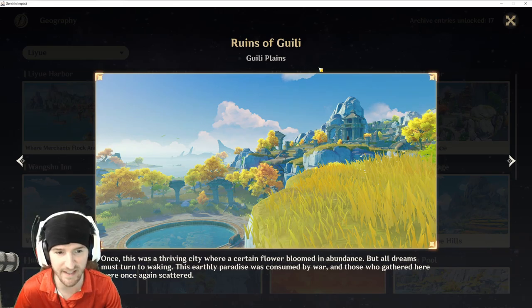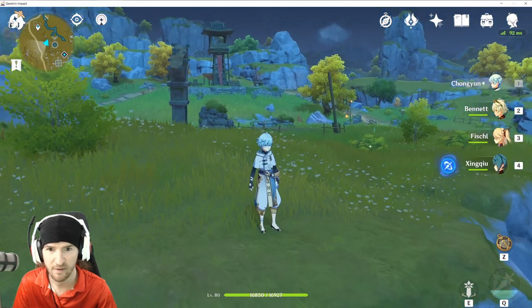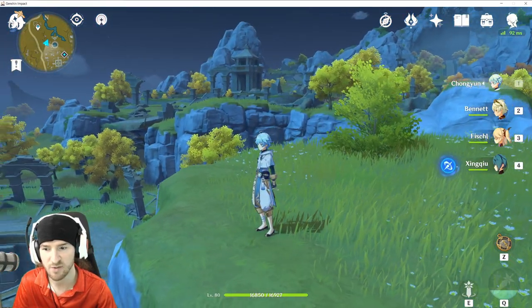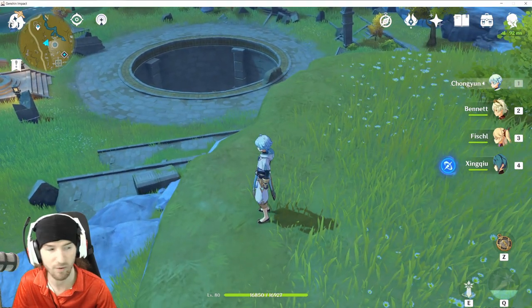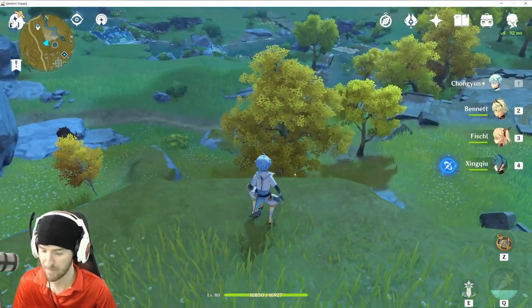Next: Guyun Plains, Ruins of the Guyun. This one's located on this little ledge here — you've got the little tower back there, some ruins, and the gaping hole in the ground, which you might not have drained by now. Map reference.